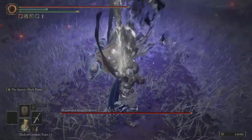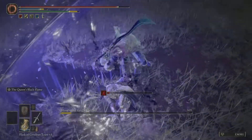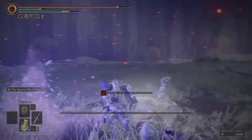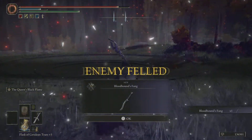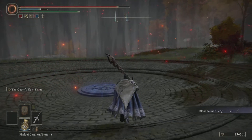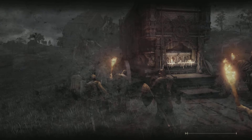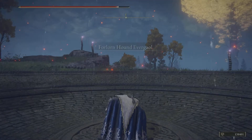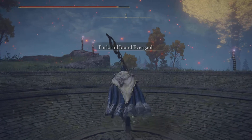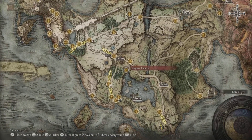You need 18 Strength and 17 Dexterity to be able to use the weapon, and it scales with Strength and Dexterity as well. Let's just go to the Gate Front Ruins to show you a little bit of its magic. It cannot be infused with Ashes of War, but you can enchant it with magic and use other consumables to buff it up.